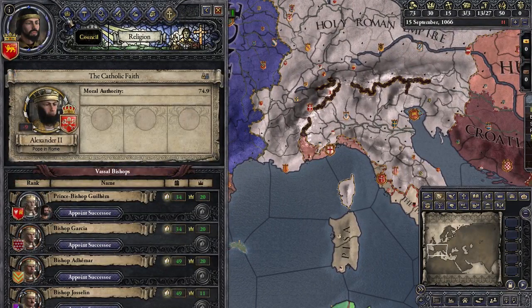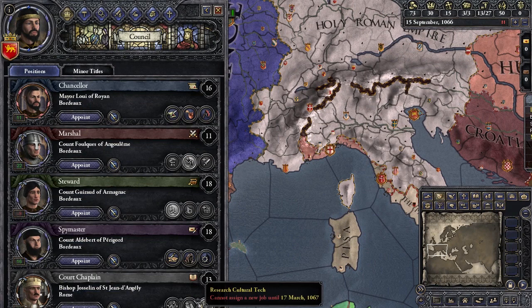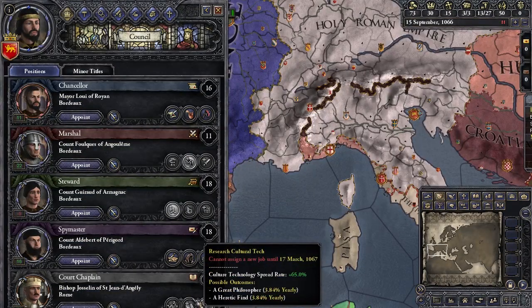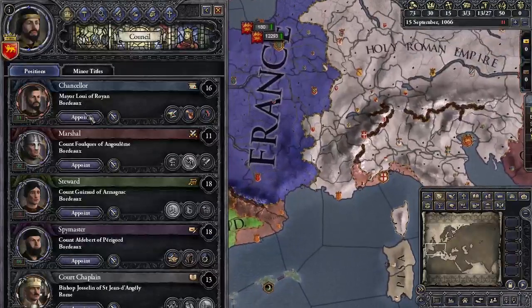After improving religious relations with the pope, you might want to do cultural tech research with your chaplain. Cultural tech works like the other ones — you get more technology, it spreads faster — and I'll talk about why cultural tech is specifically important later on.